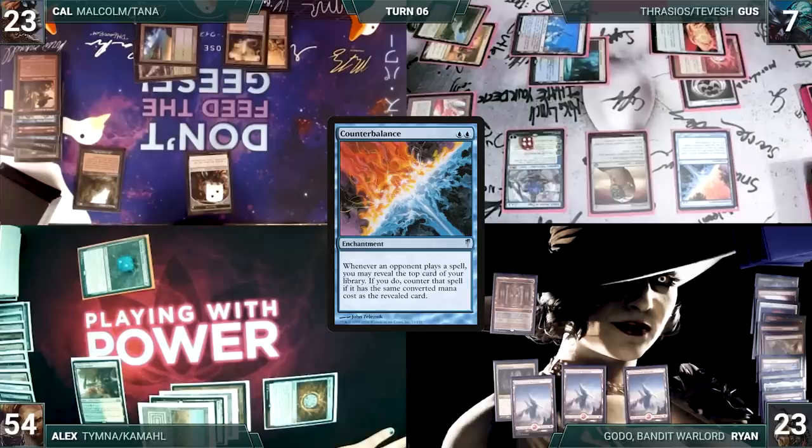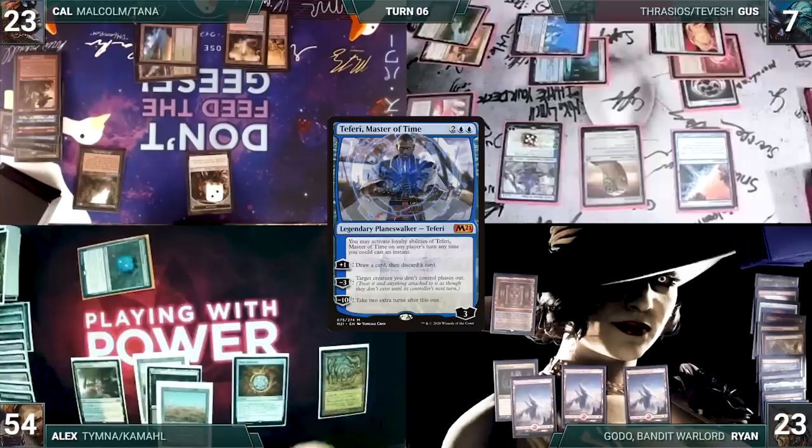During his upkeep, Ryan loses his Mana Crypt roll and takes three damage. He draws and passes. At the end of Ryan's turn, Gus activates Teferi, drawing and discarding.